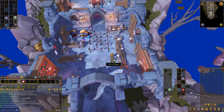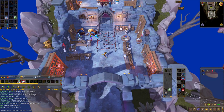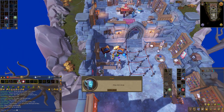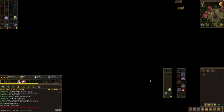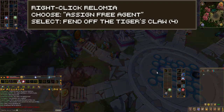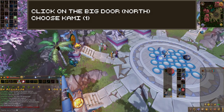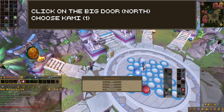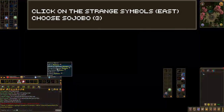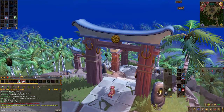Once you return to Clojure's office, speak with Meg and she will teleport away. Go northwest and speak to Kami — when prompted choose the first dialogue option yes to enter Kami's memory. Right-click on Rolomia and choose assign free agent, then choose the fourth dialogue option — fend off the Tiger's Claw. Click on the intricate lock in the center and assign Hanovi. Click on the big door to the north and assign Kami, which is the first dialogue option. The strange symbols to the east you want to assign to Jobo. Right-click on Rolomia and press play memory to watch another cutscene.